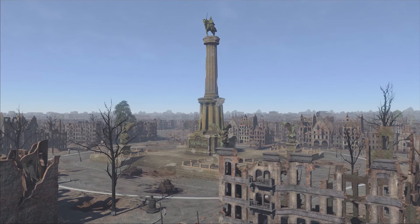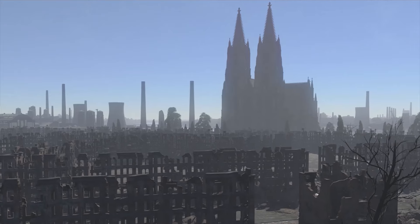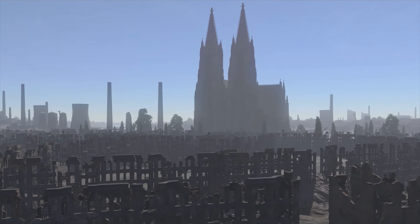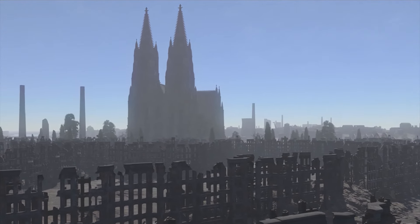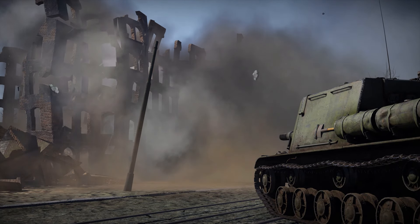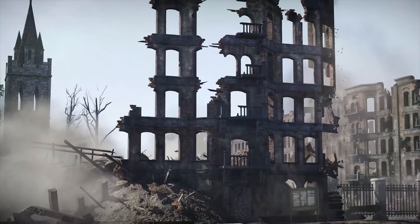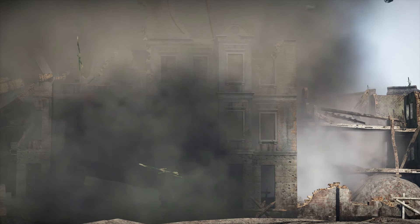Another stunning urban location — Advance to the Rhine — bustles with familiar historical details. It was the site of the famous tank duel at Cologne Cathedral that inspired the developers to create this in-game map. The new destruction system makes it even better to play: crush, smash and destroy entire blocks in this already mauled city to flank your opponent or get to where you need to go faster.